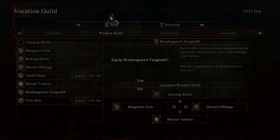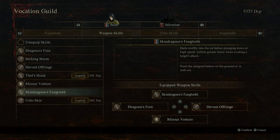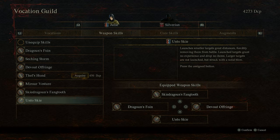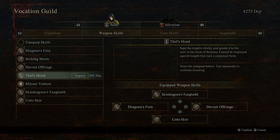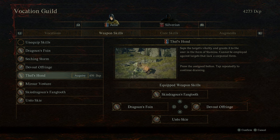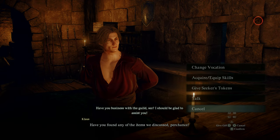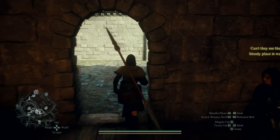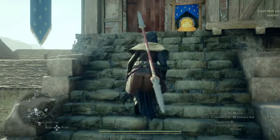Here's what we're doing — getting rid of Seizing Storm for now in favor of Unto Sky, at least for now. Mirror Vesture — it kills me to get rid of you, but we're doing it. This is going to be something. Alright, real quick we're just going to stop by the inn, drop off a couple items, and then we'll talk about what we're going to do today — by that I mean I'm going to figure it out because I haven't decided yet.